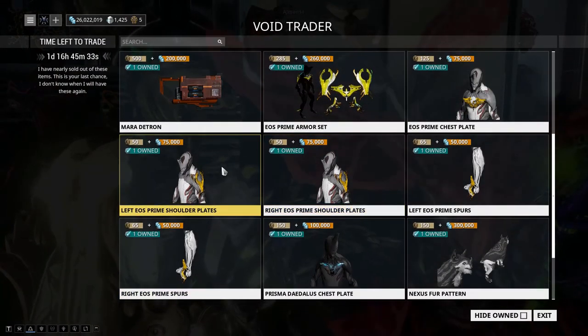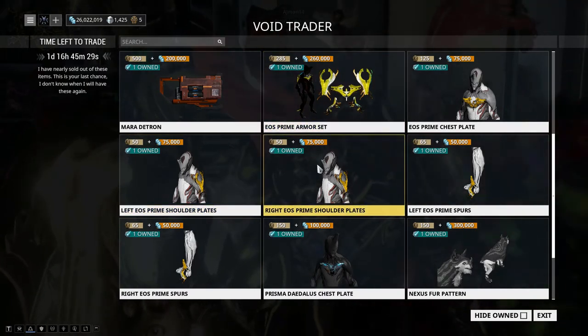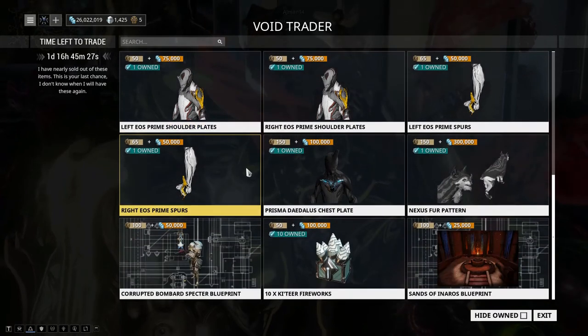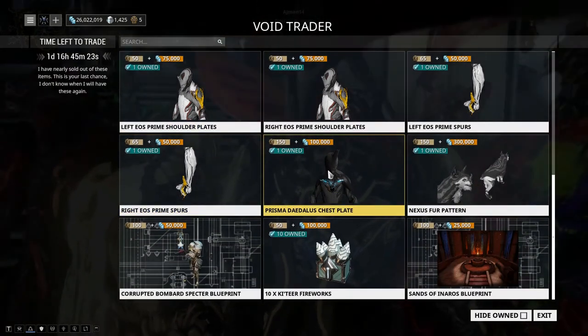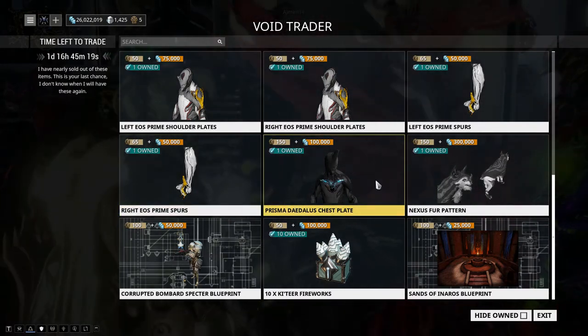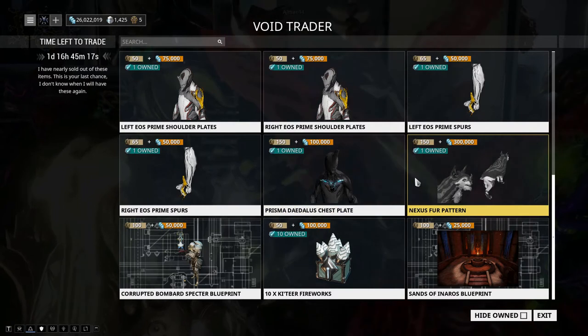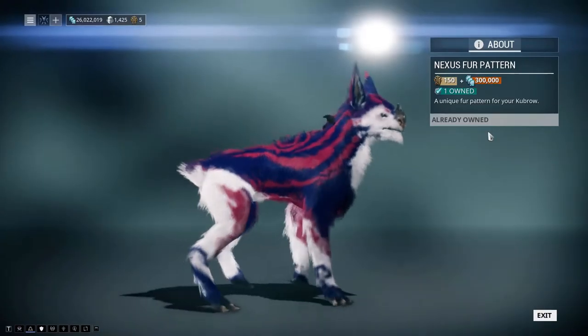We also have the Prisma Daedalus Chest Plate, which is a bit odd — it's like they brought a whole set of armor but then only give you one chest piece from a separate set. Strange offering.